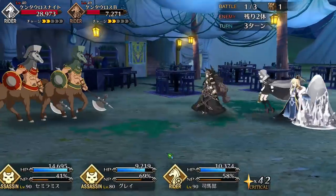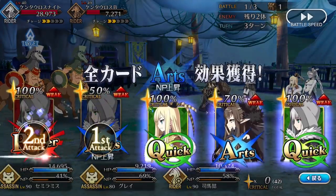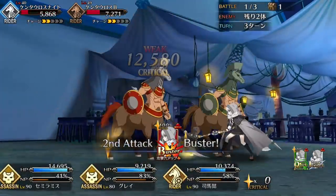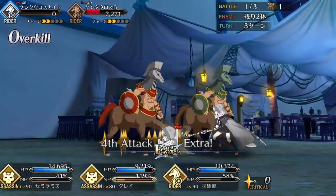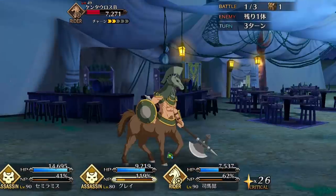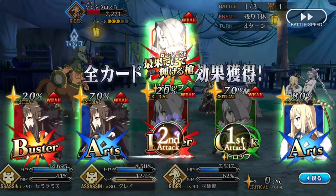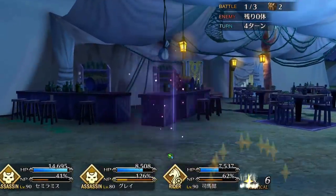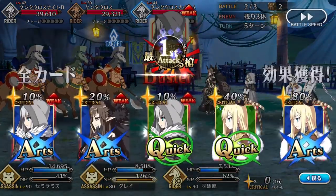Gray may be a contender for the cutest Saber face — sorry Lily — but don't let her charm fool you, because she can pack quite the punch. She shares the highest attack stat in her class with Ushi Assassin, so when it comes to offense, Gray isn't as helpless as the average Assassin. However, she does suffer everywhere else, from low HP to her inconsistent NP gain. Thankfully, Gray does have access to some good quality passives: Independent Action is good for bolstering her damage as she crits quite often thanks to her good star generating, and Reflection of the King gives a nice permanent buff to her NP gain on both her Arts and Quick Card, so her NP gain is actually a little bit better than it looks on paper, especially if she crits.